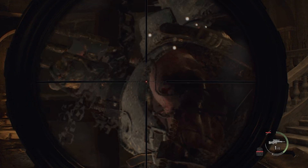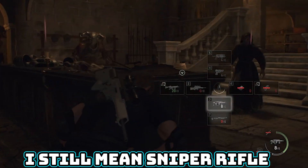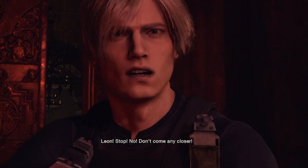That still won't be good enough, so that's where my assault rifle comes into play. I use it to finish up the armored Garrador. With the two unicorn horns I can unlock the door, and I find myself in the throne room.